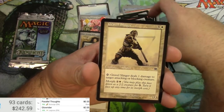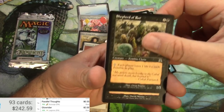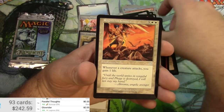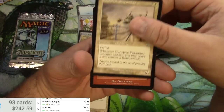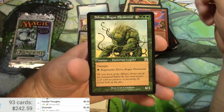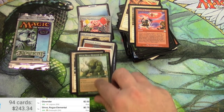All right, time for Onslaught. Cards include Dirge of Dread, Craghorn, Shepherd of Rot, Buzzard, Righteous Cause, Gustcloak Skirmisher, Chain of Plasma, and Silvos, Rogue Elemental — an elemental legend. Comes in at 75 cents.